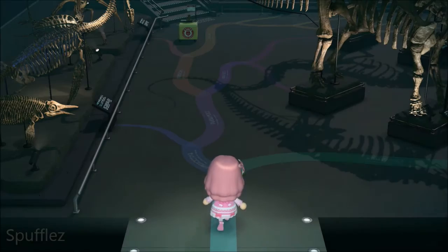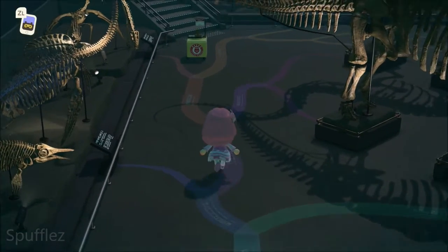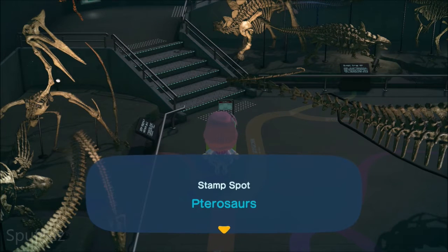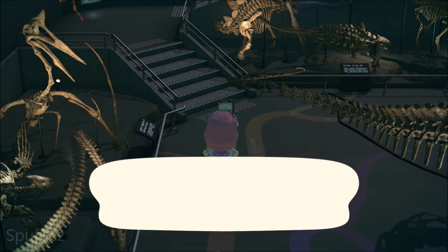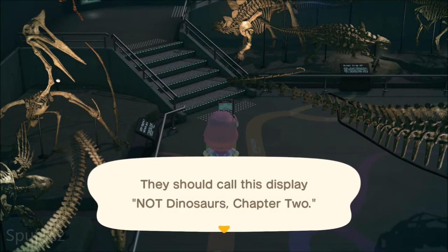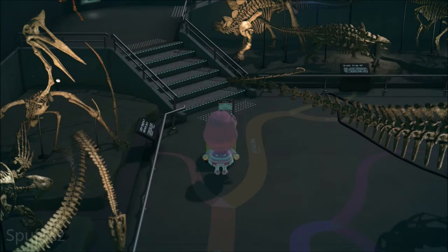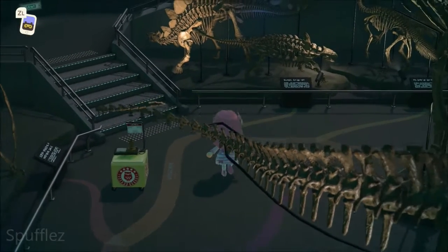Didn't see any in the first part of the exhibit, so let's walk around a bit more. I see one back there — let's go over here. This is the Paterosaurus stamp spot — Not Dinosaurs, Chapter 2. Let's see if we can find the other two.